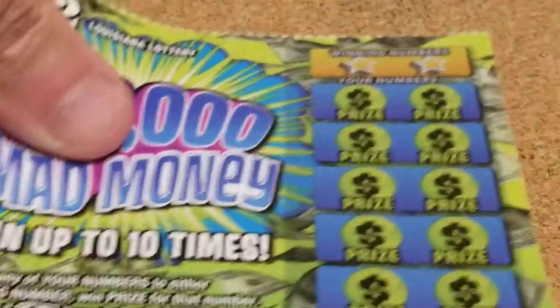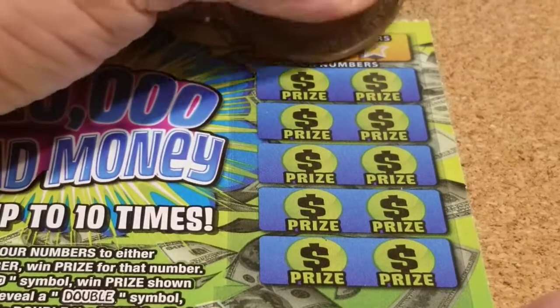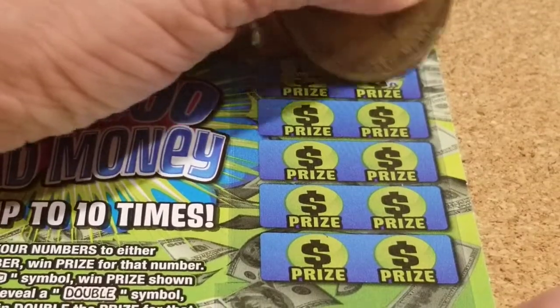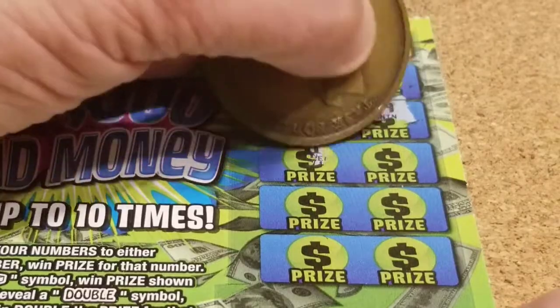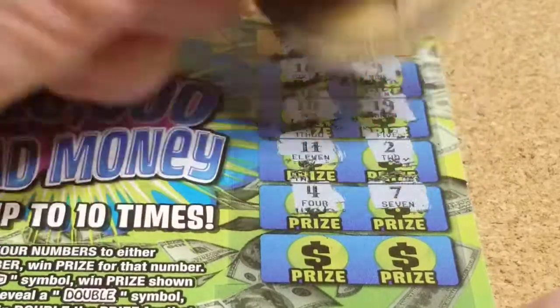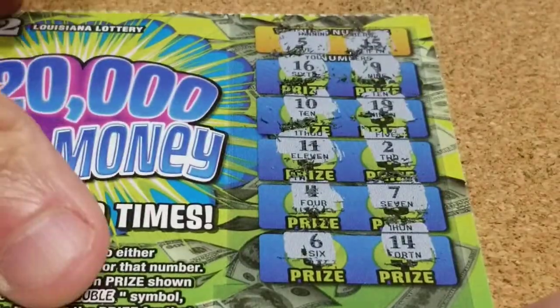Ticket 96. Looking for 5 and 15. We get 16 — one off — 10, right in the middle. 19 — bird legs. Dropping deuces. 4 and 7. 6 and 14. No match.